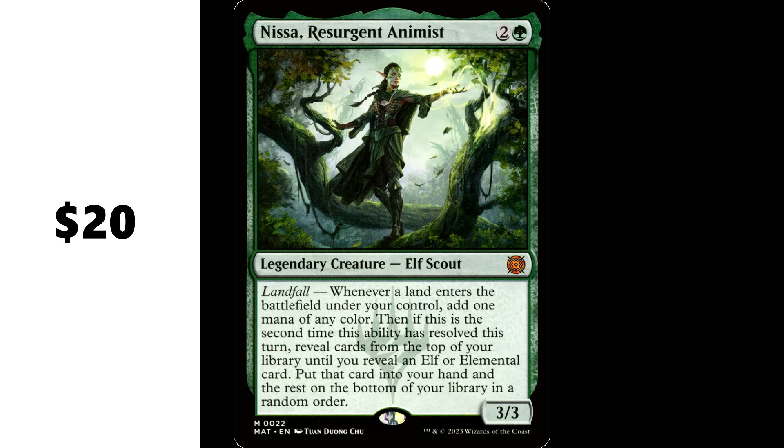Take a look at Nissa, Resurgent Animist — 2 and a green for a legendary creature Elf Scout. It's a 3/3 with landfall. Whenever a land enters the battlefield under your control, add 1 mana of any color. Then if this is the second time this ability has resolved this turn, reveal cards from the top of your library until you reveal an elf or elemental card, put that card in your hand, and the rest on the bottom in random order. This landfall ability is absolutely fantastic — reminiscent of a supercharged Lotus Cobra. In a landfall deck, Lotus Cobra does a ton of work. I have a Karametra landfall deck with about 15 incidental elves and/or elementals, so it's unlikely I'd run out in a game — and I designed that deck before I ever heard of Resurgent Animist. This card is about $20 at present.